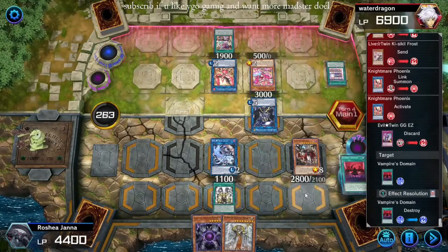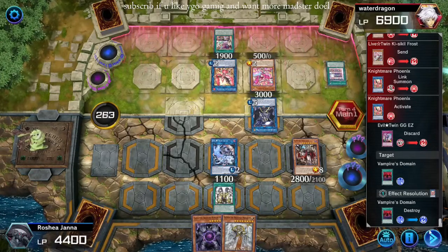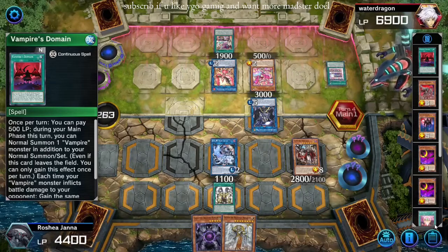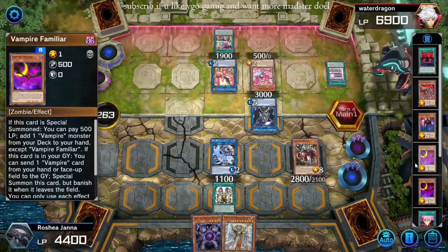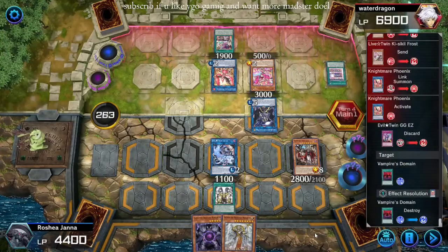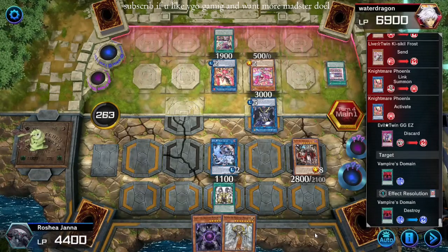That kind of sucks for me, but I also don't really care. The best thing about Domain is that it sticks on the field, and you can pay to get the normal summon, and then you can just send it for a Familiar or Retainer's effect to special and you still get the normal — but you don't get the life point gain. I love vampires. I wish they were good.